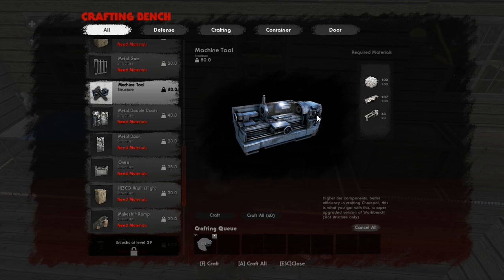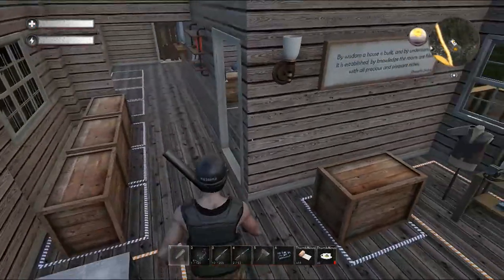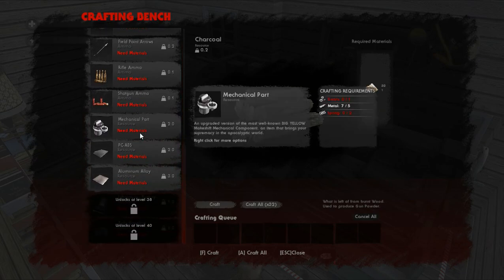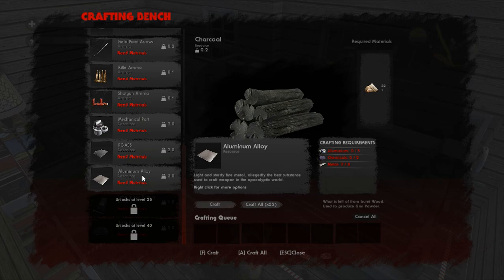The machine tool is probably one of the most needed benches in the game. Obviously you're not going to be able to make certain benches without having others, so they're equally important, but at this point in the game having the machine tool does so much for you. You'll see you're able to make stuff like on the workbench, but where you get into what you really need: resin and plastic combined to make PC-ABS — it is expensive, you only get 20 PC-ABS per 100 resin and 100 recycled plastic. Aluminum alloy is very expensive too — it takes eight metal, five aluminum, and two chemicals to make one piece.